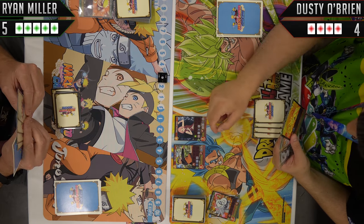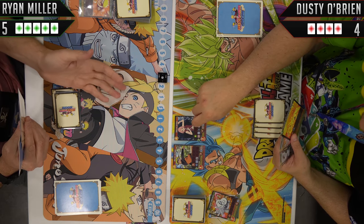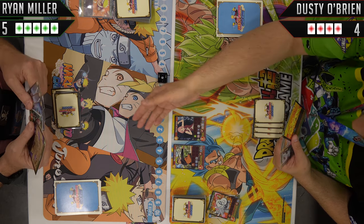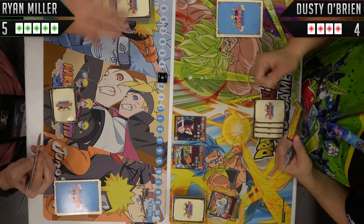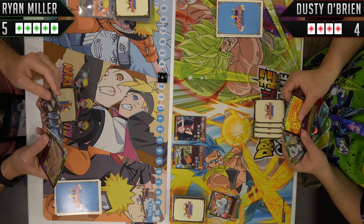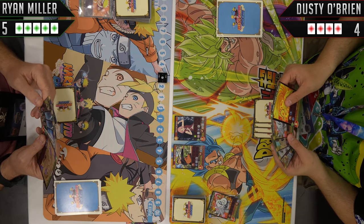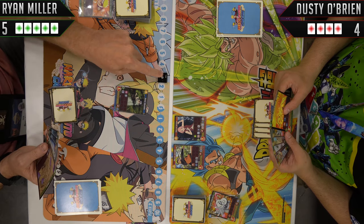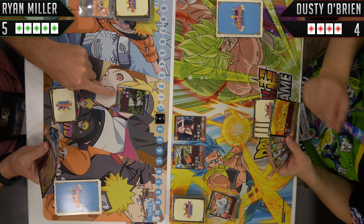What I could have done is attacked with this guy before I played this. However, when I attack with Naruto, he gets minus two time — so I would have passed it back to him. I wasn't able to do that. Now it's my turn since the Chrono Gauge is over this way, and we're going to keep going.